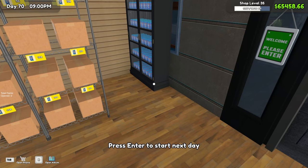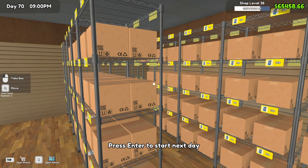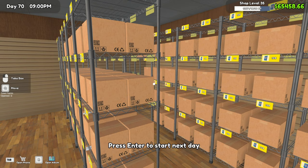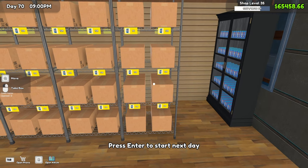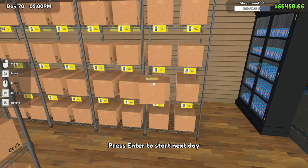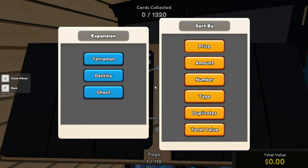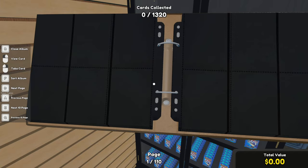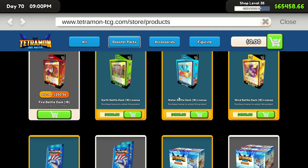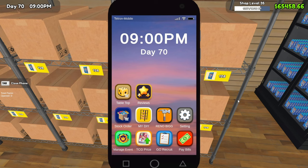We're back in Trading Card Shop Simulator and in this episode we're going to be opening all brand new Destiny packs. We have not opened a single one and we're going to try to complete the log from a new start. We're opening 7,000 of the basic Destiny packs to see what the percentages of the draws are.